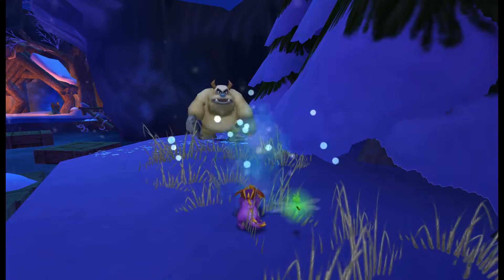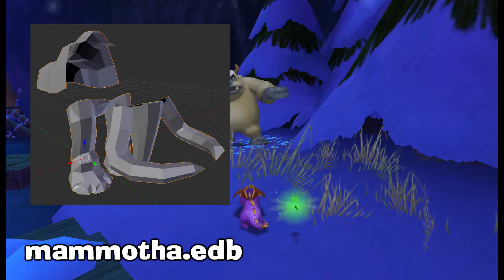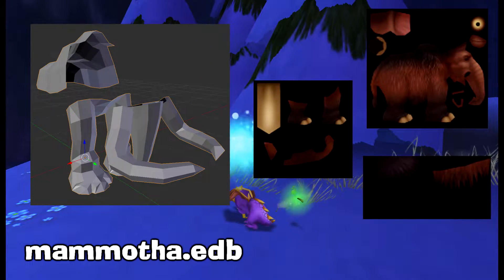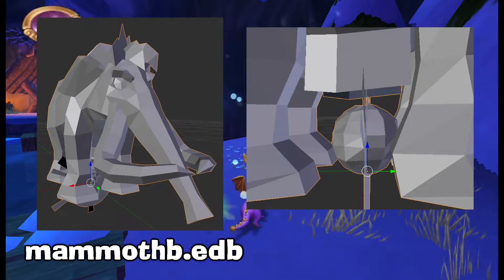A few models can still be found within the game's files. Mammoth A seems incomplete and it won't appear if you try to force it to load in-game, though the textures for it do still exist. Mammoth B, however, seems finished, and it even has a snowball within its files.